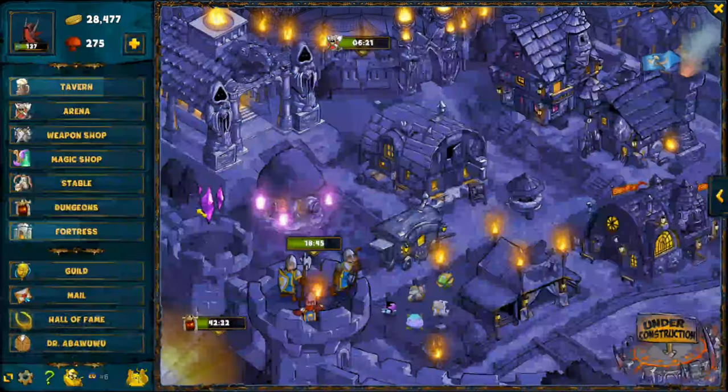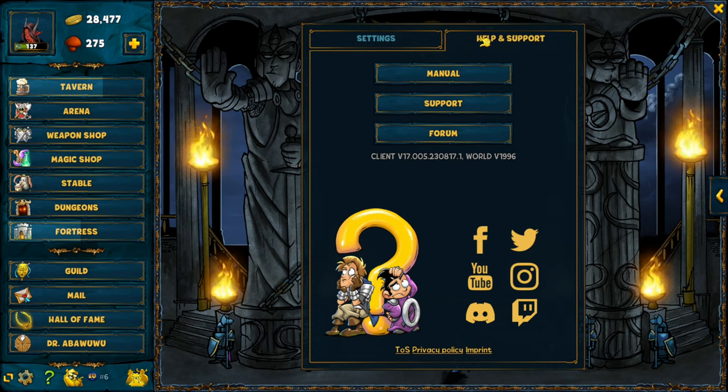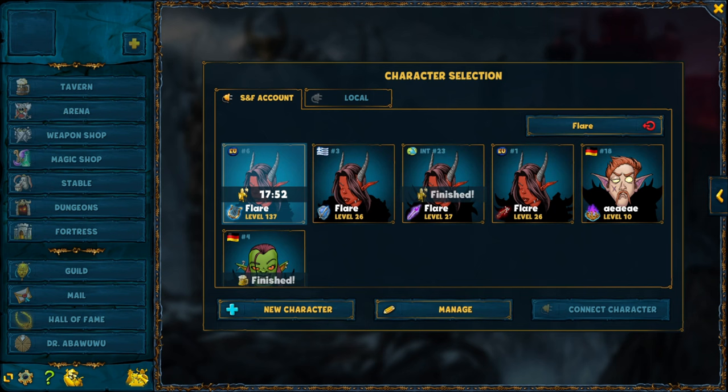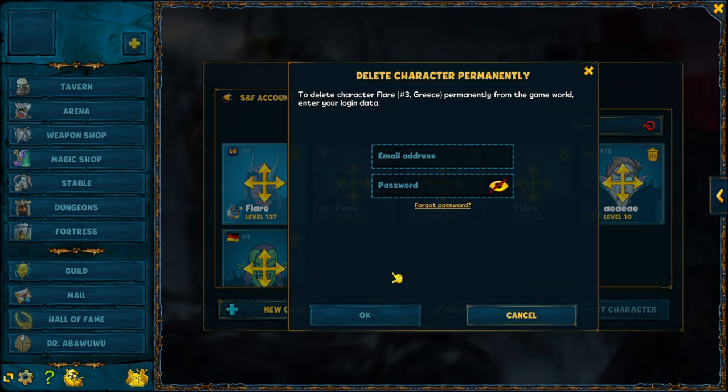If you happen to have bought mushrooms in the past on another character and haven't spent them yet, you can actually transfer the unspent mushrooms over to any other character of your choice. Warning: first, both characters will have to be connected to the same account, and secondly and most importantly, you will lose the account that the mushrooms originally belong to.